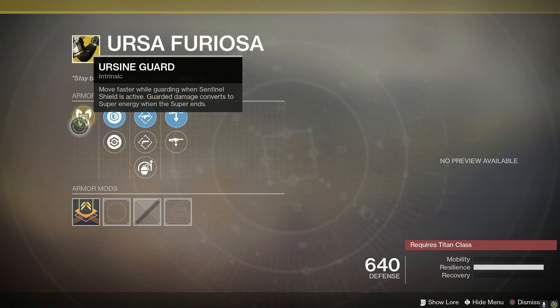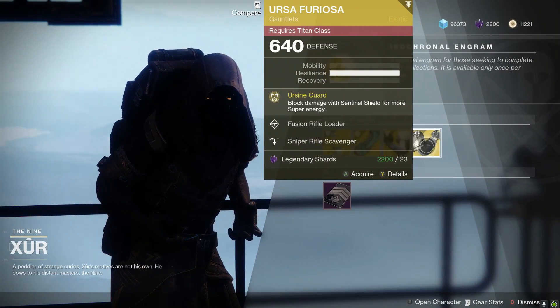One important thing to note: if you're blocking with Ursa Furiosa and you die — for example if another super is used against you or you get shot down while your super immediately depletes — that energy will not get converted. So try to guard as much as possible and then get to safety if you know your super is about to run out, because the super energy will not translate if you are dead.